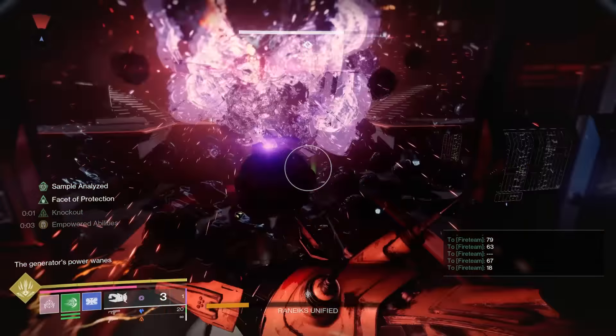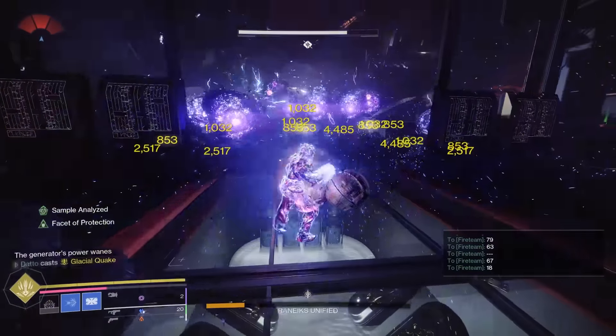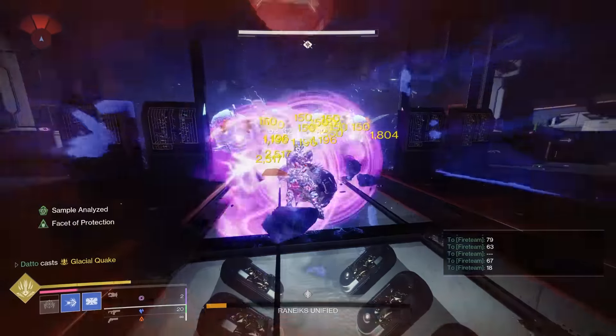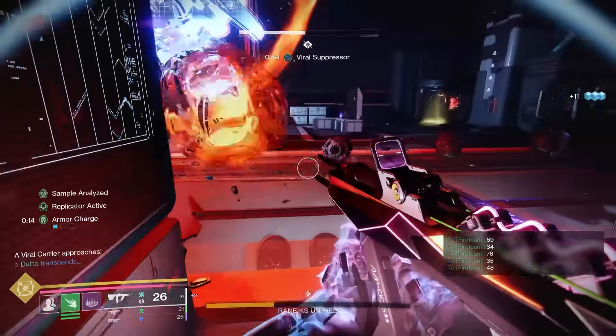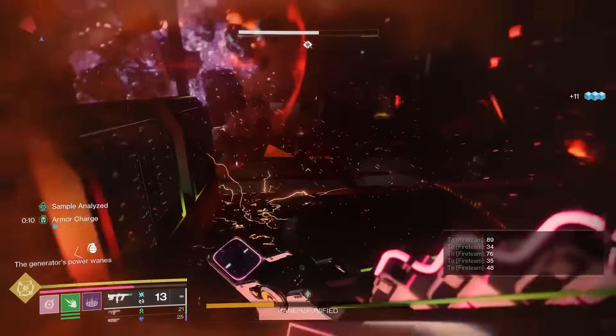Titans: hit the Tractor, pop your super, try to spam crystals so they're hitting everything, don't go too far up. Warlocks and Hunters: pop your supers, let your weapons fly, do as much as you can. Warlocks, if you want to pop Transcendence and throw a grenade with Facet of Command and hope for some free reloads, go for it — Hunters might be able to do that as well. Rinse and repeat until dead.